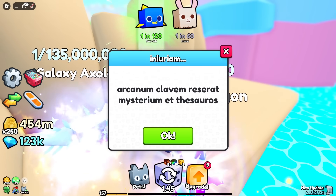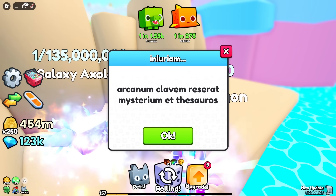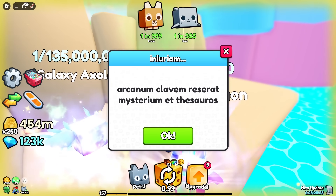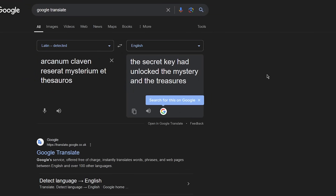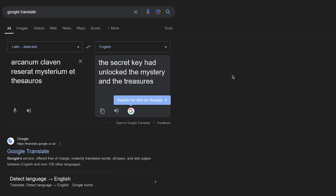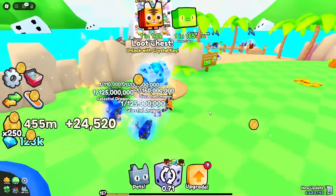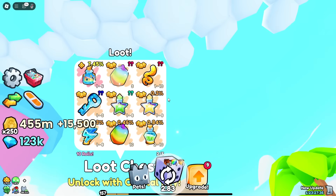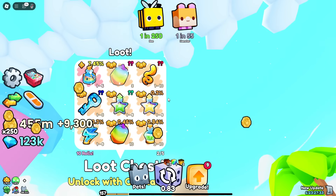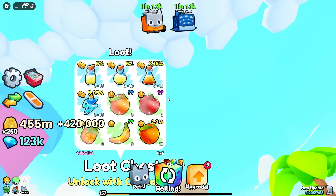It says 'Arcanum Clavin' - I think this is Latin. Let me go ahead and translate it in Google Translate. This is Latin and it says: 'The secret key has unlocked the mystery and the treasures.' That basically means you need a secret key to get in here, but where do we get the secret key? I have no idea - there's nothing in here that gives a sign of a secret key. The only possible way is through fishing.